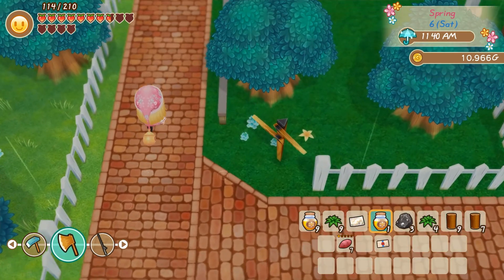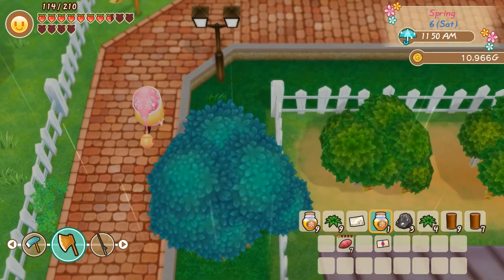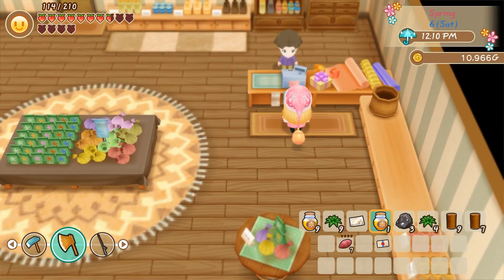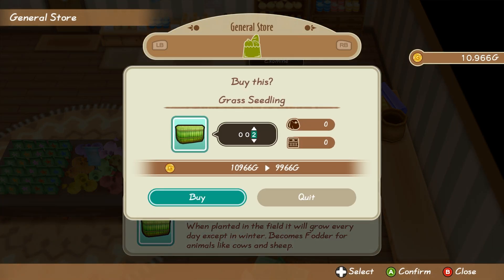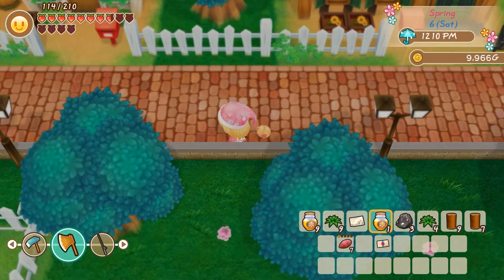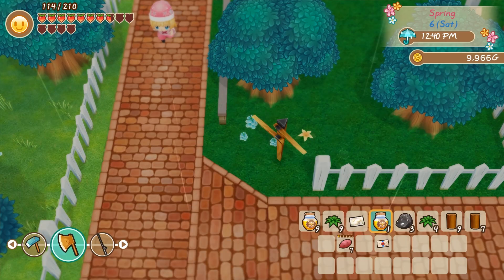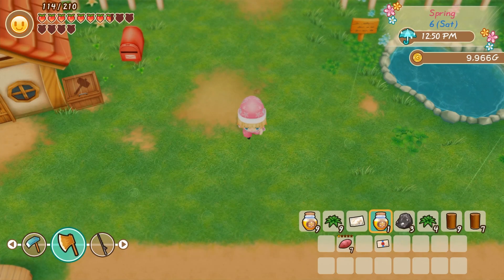I'll probably pop down to the carpentry place — I think it's closed on Saturday though so I'm not too worried. I'll just go in tomorrow. Can I have two grass seedlings please? I'm gonna put one in the bottom corner and one in the other bottom corner and grow a big old grass field down the bottom. Then I might take lumber and make a little fence into a little grass field down there — I think that might be quite cool.